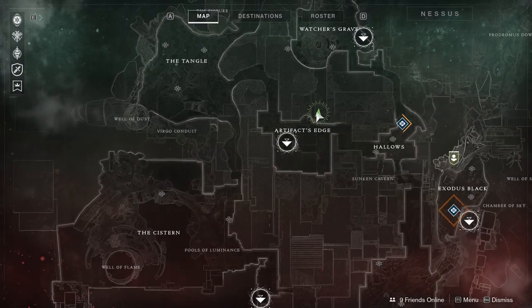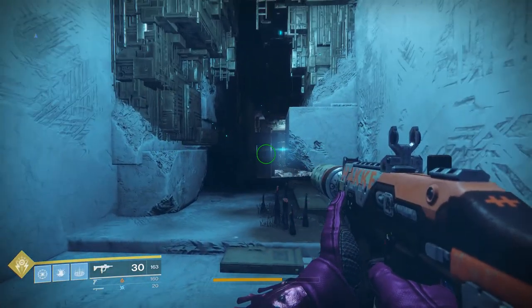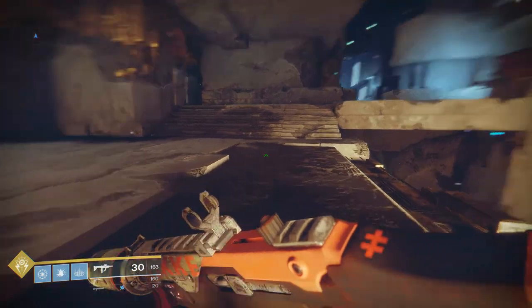So firstly, to get here, it's in the Lost Sector called the Orrery, which is in Artifact's Edge on Nessus. You go through this — I've gone through and cleared out all the enemies, just so we don't have to watch me do that. Once you walk in through this passage, you'll find yourself here, and I will show you how to get out of bounds from here.